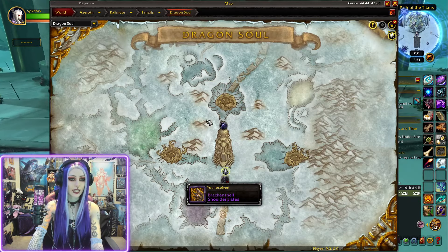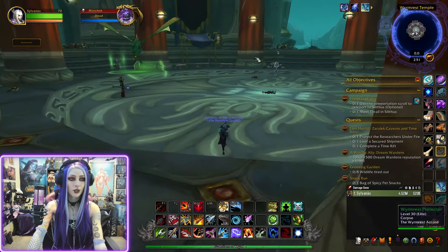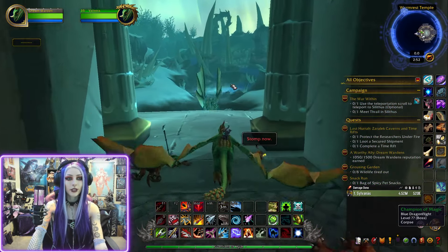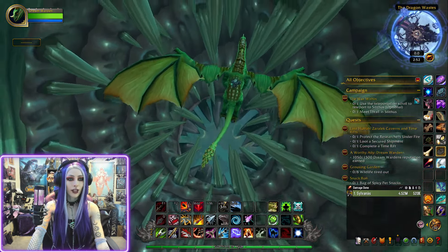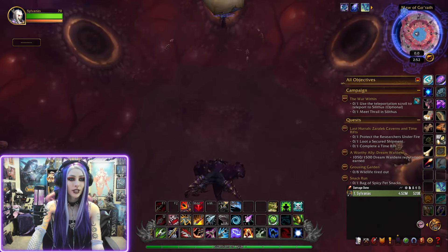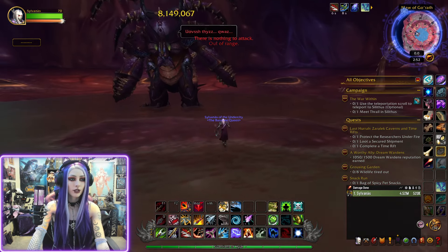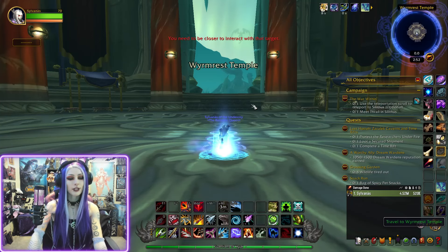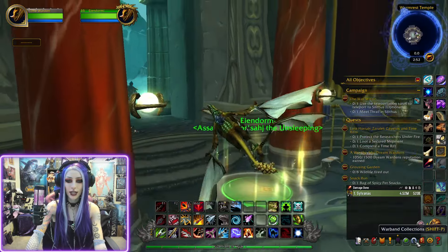Getting back on our mount, we are just heading into this tower — Wyrmrest Temple. On the left and right hand side there are these two glowing dragon NPCs. You can start on the left or right, it doesn't matter. You're just going to click on them and they will fly you over to two side bosses inside of these little worm Old God maw things. This raid also has a mount that you can get from doing the achievement within it, which is called Glory of the Dragon Soul Raider.